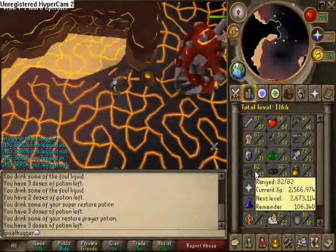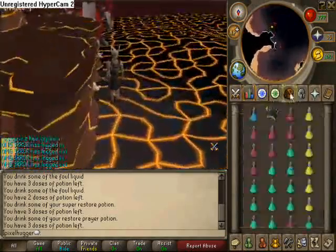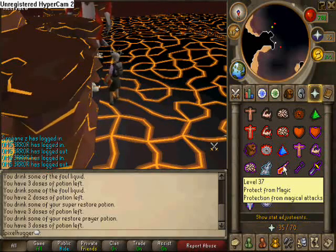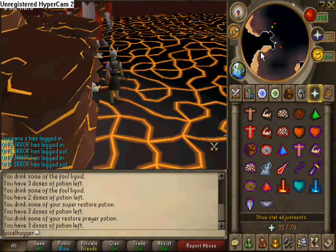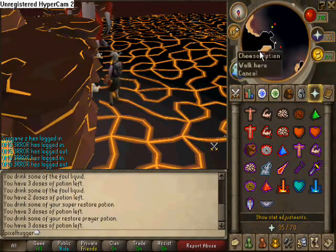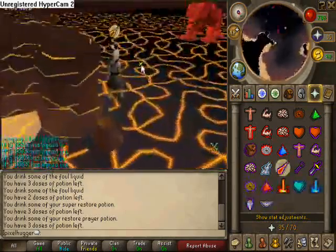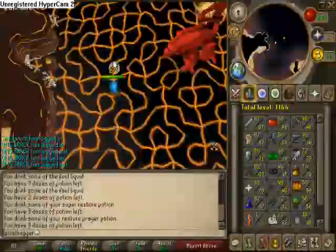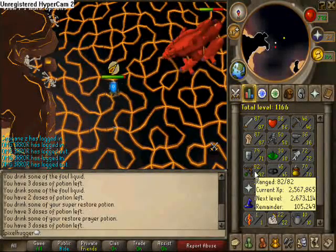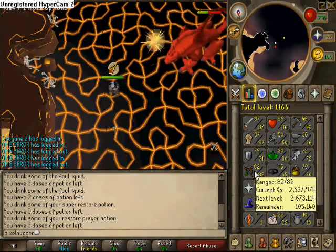That means the 360 is next, so from here on out you're going to be praying mage most of the time — unless the 360 is trapped, in which case you'll pray range. My range levels suck so it's going to take a while.